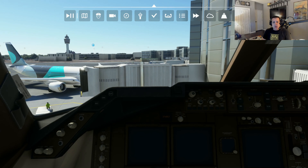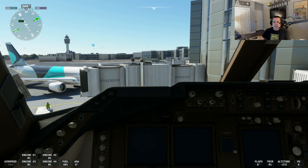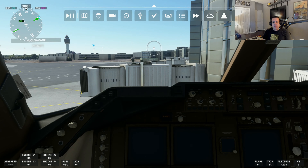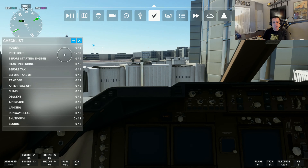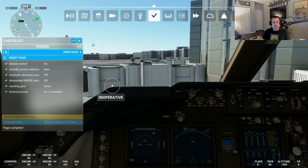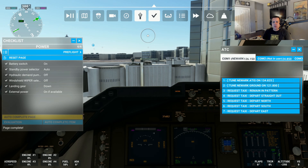Alright, so we are ready to fly. We are at the gate and everything is turned off, so the first thing we need to do is power up the plane. I'm not going to be showing you the detailed steps on how to power up a plane — this is merely a demonstration of taxiing and air traffic control communications. So I am going to use the checklist to start up the plane here, and once we have turned the power on, air traffic control will become available.